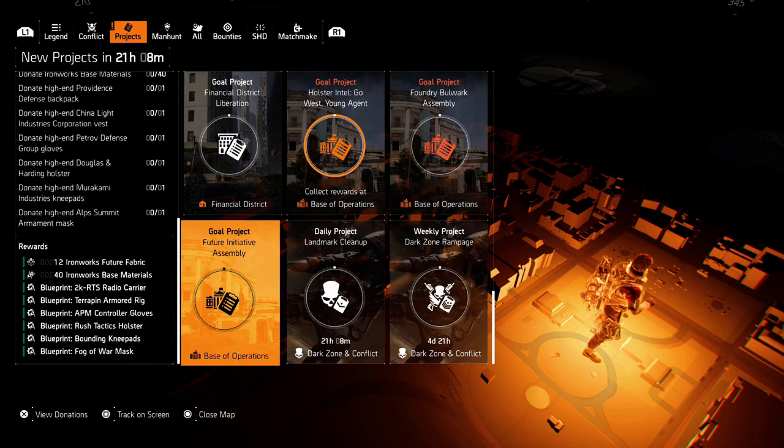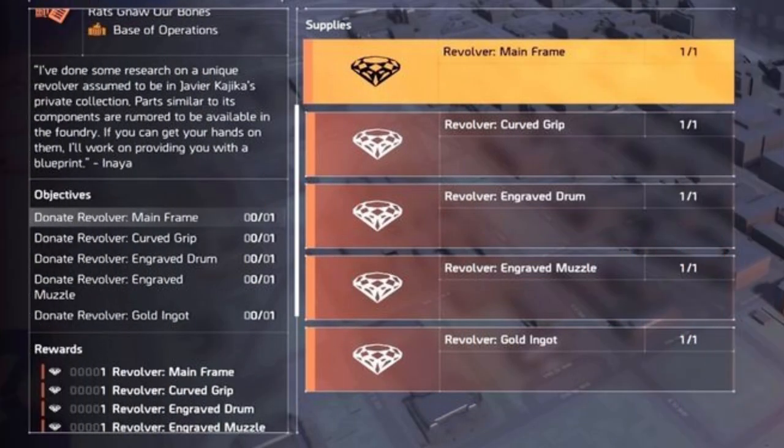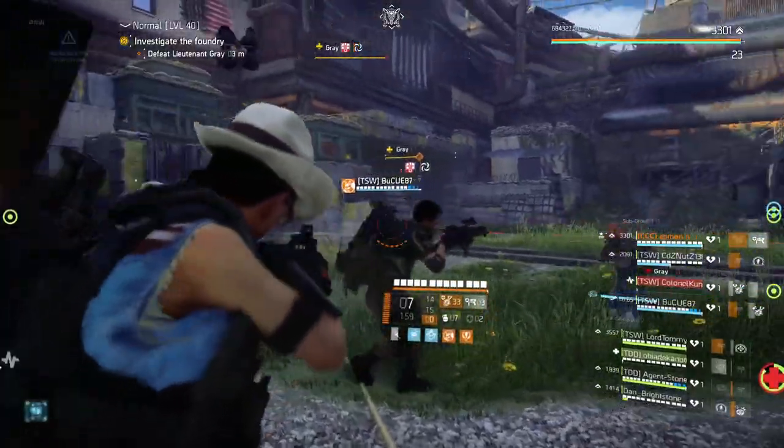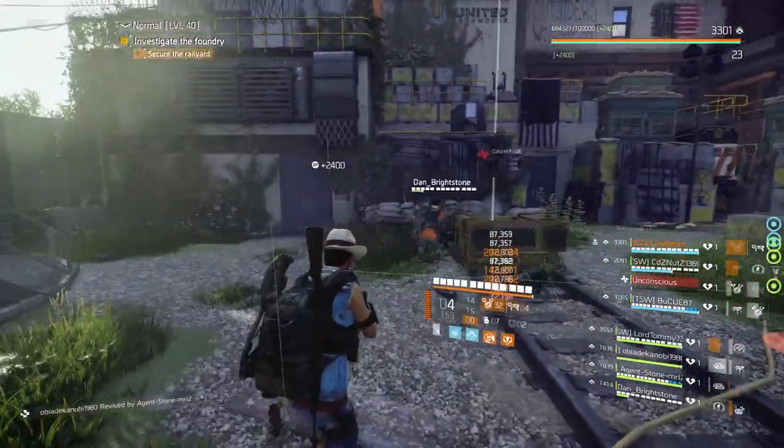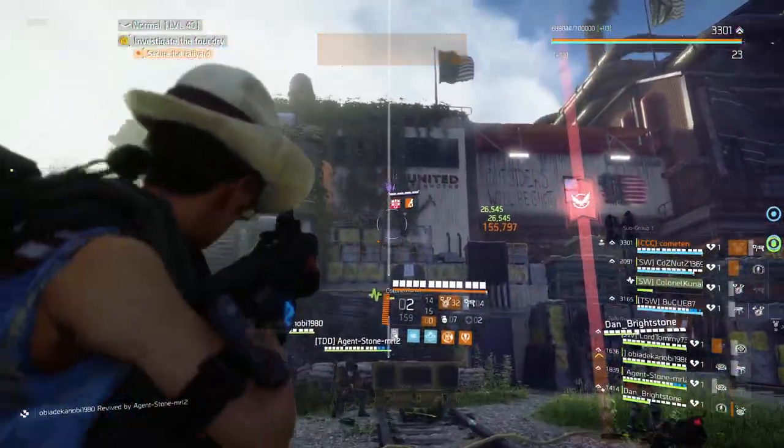When you are finished with those two projects you will get a last project — that's the project for the Regulars. As you see, you need to collect all the parts to donate to get the Regulars. When you have donated this to Inaya you will get the blueprint and you will get all the parts back. You need to finish the project and after a reset you will get all the parts dropped from each raid boss.